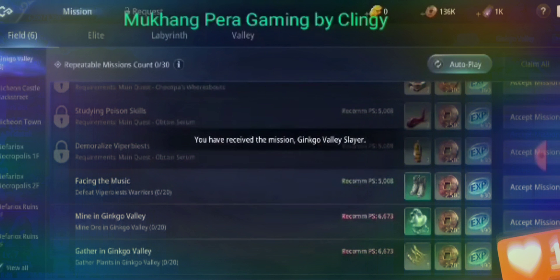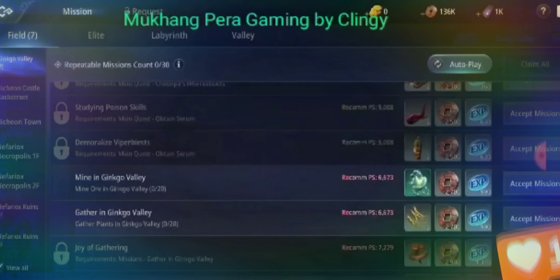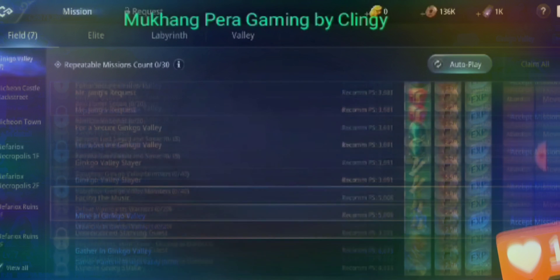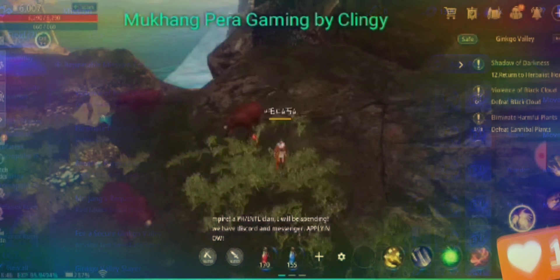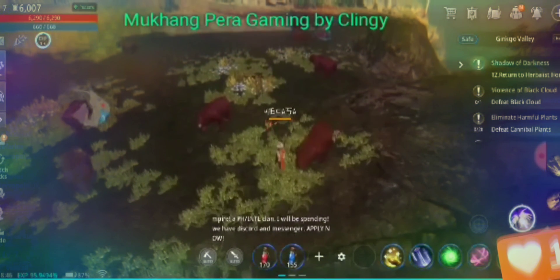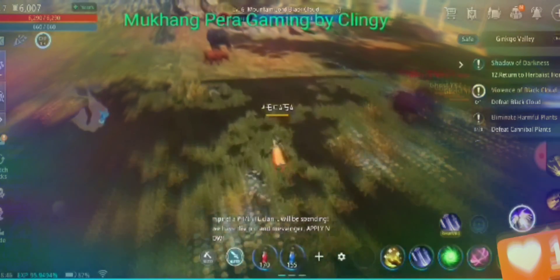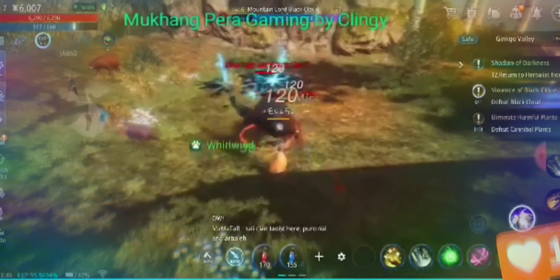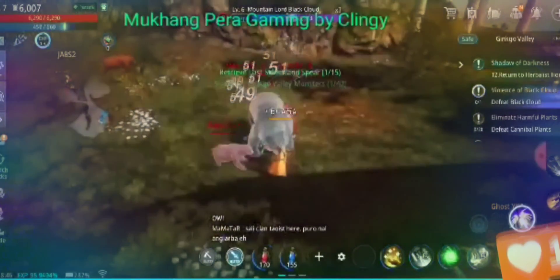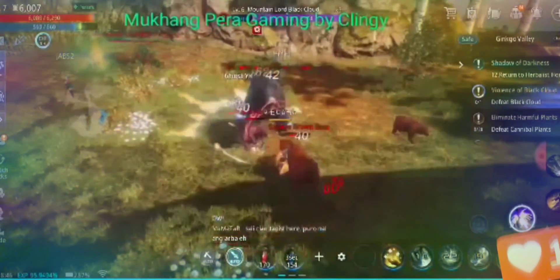You can just skip mining and gathering and do those later. Focus on taking quests that have you defeat mobs — for example, this one: defeat black cloud. Start with this one. In this area you should be able to complete at least three mission quests.